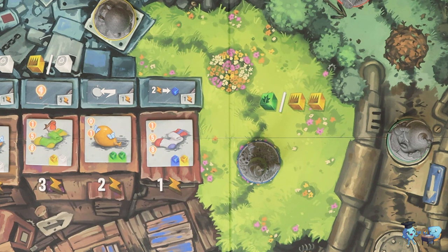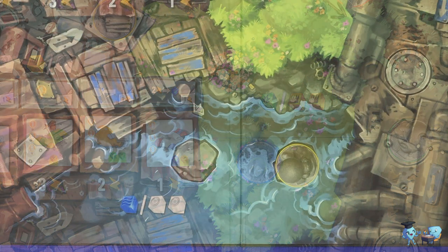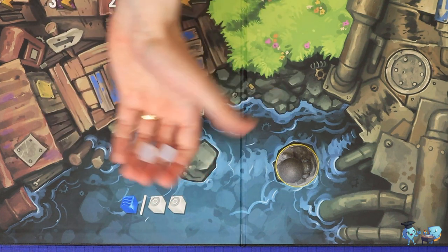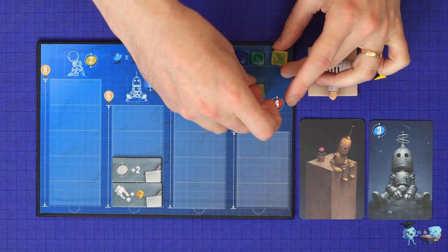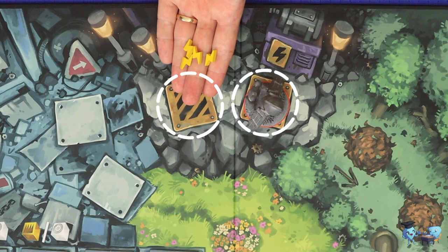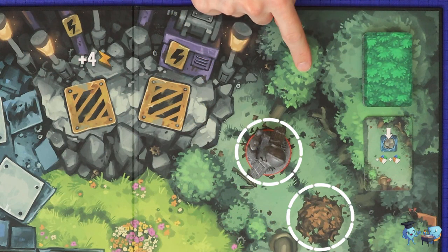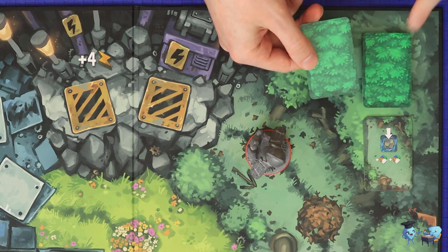Next, you'll resolve the location action at the location where your robot landed. At the meadow, you'll gain either one green engram or two yellow engrams. At the lake, you'll gain a blue engram or two white engrams. In both cases, any engrams are placed onto the seven storage spaces at the top of your board — if you ever have above seven, you must discard down to seven at the end of your turn. At the power plant, you'll gain four electricity, and there is no limit on the amount of electricity you can hold.